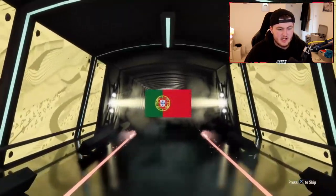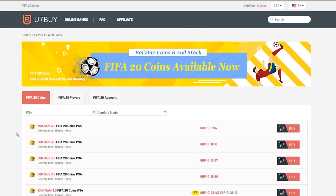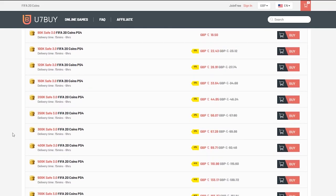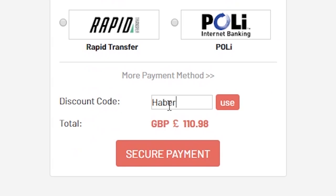As we've just got in the first pack, it is going to be Portuguese Gordon B-Strike. Right wing. For cheap, fast and reliable FIFA 20 Ultimate Team coins, check out u7buy.com and use code HABER to get yourself 5% off all of your orders.